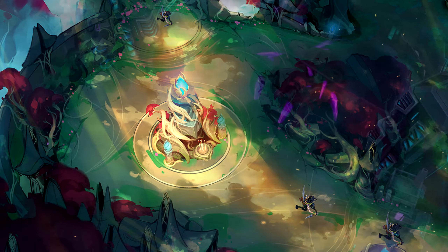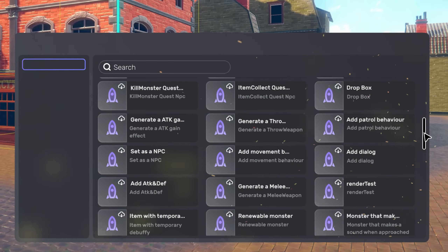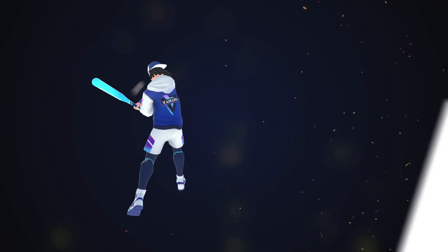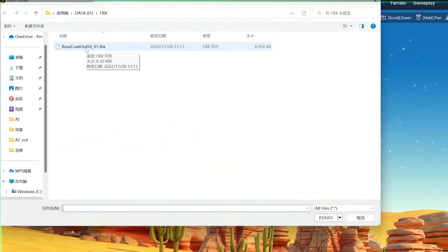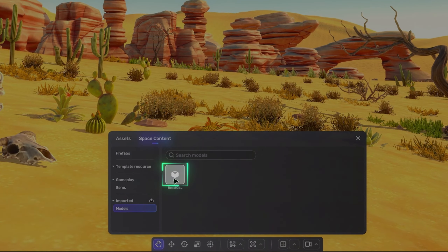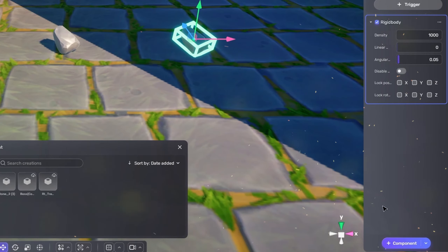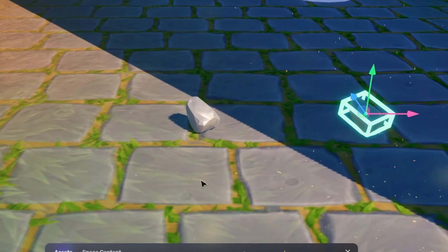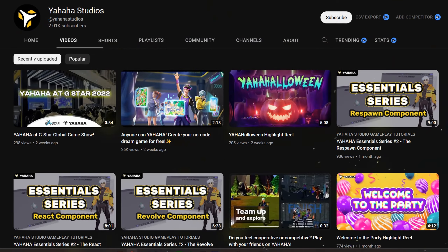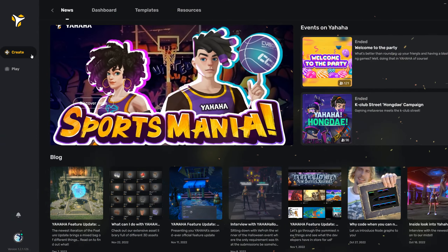Before we begin, speaking of fan created content, this video is sponsored by Yahaha. Yahaha is a new user-generated content creation platform for 3D multiplayer interactive experiences. Anyone can create and publish their virtual experiences without coding experience or server knowledge. Simply use the free provided features, components, and assets in the studio to make your idea of a game come true. They also have live events on Twitch for the community to help creators build up their skills, as well as videos that teach you more on YouTube.